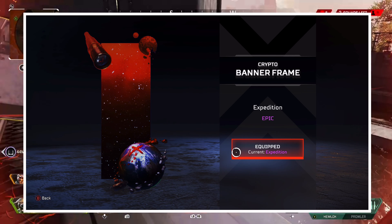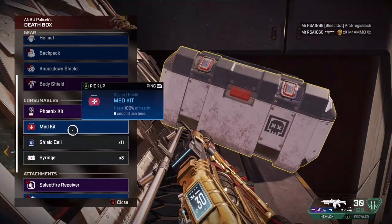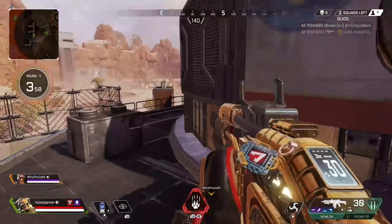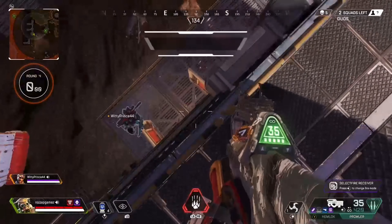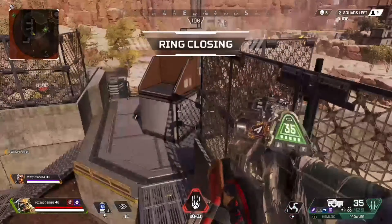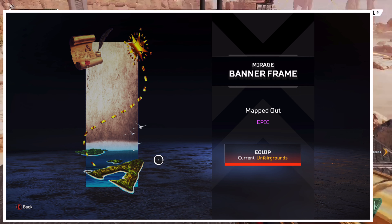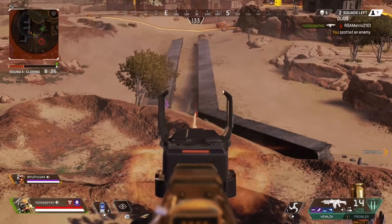If you look at Crypto's and Race's banner frames in the Battle Pass, they've both got the same planet on there — you can see there's a tiny bit of green on the side of the planet, and I think that's the jungle bit. And if you look at Mirage's, he's literally got a map and a compass going to the jungle planet.